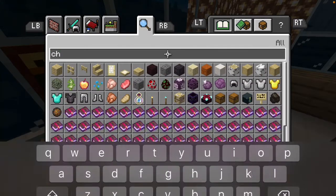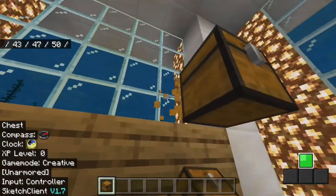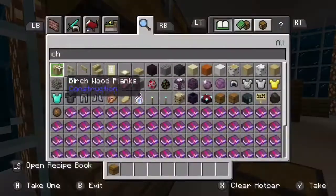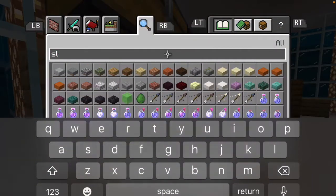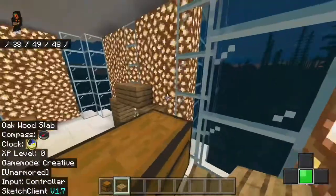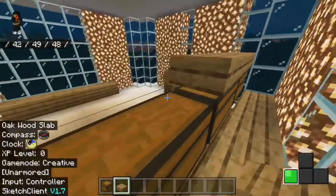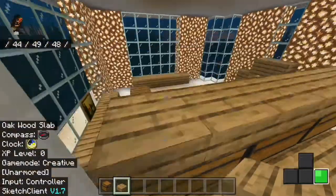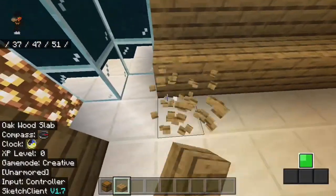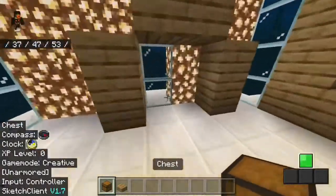Now we're gonna need some chests. We're also gonna need slabs again. What we're gonna need to do with the slabs is just put them there. You could just use a full oak block. And then we're gonna need chests over here.